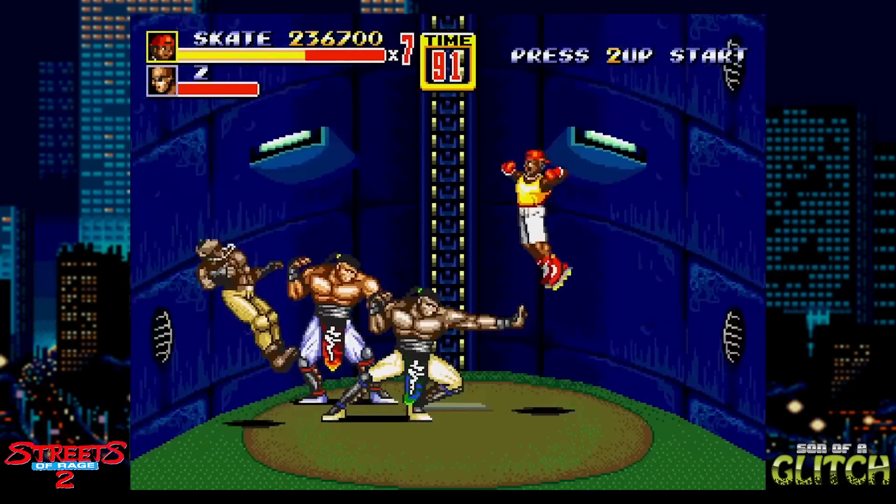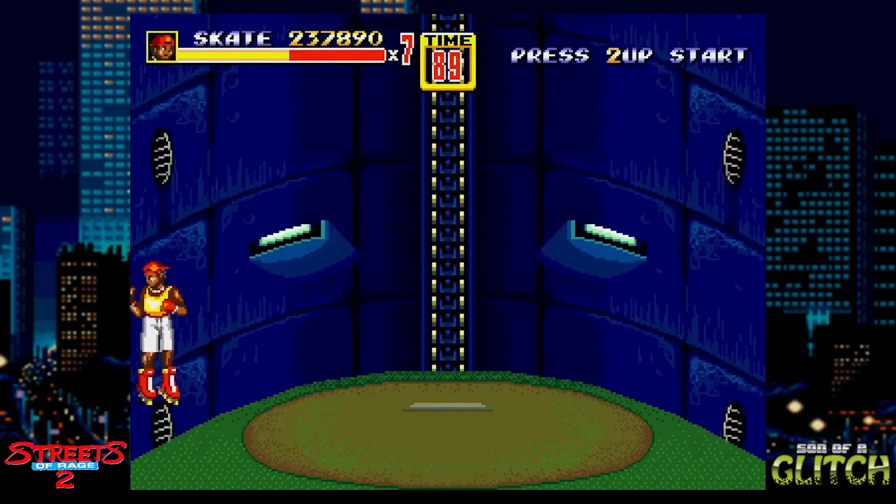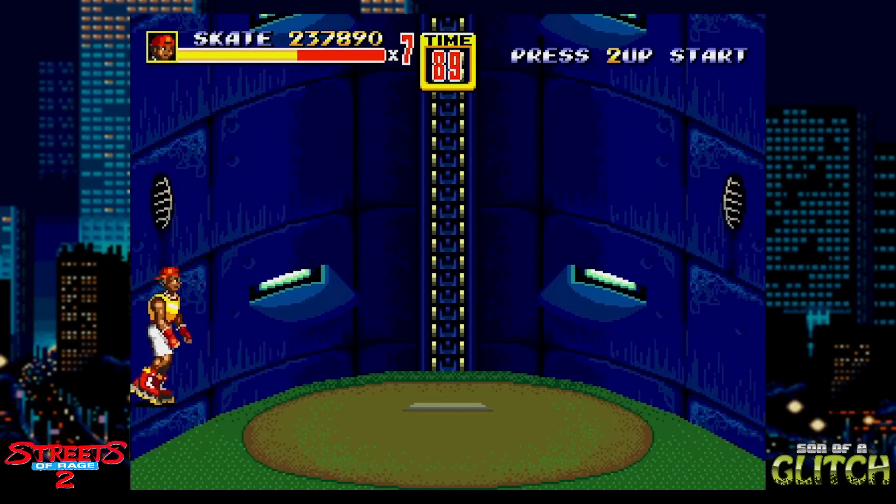Here's a small glitch you can have fun with. When scene transitions start, the borders at the side of the screen disappear, so you're able to jump outside of them like this. It's a very small glitch, but it is what it is.